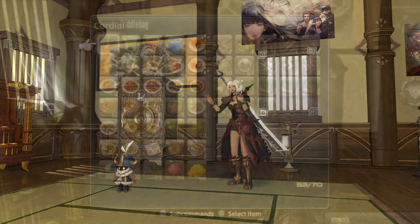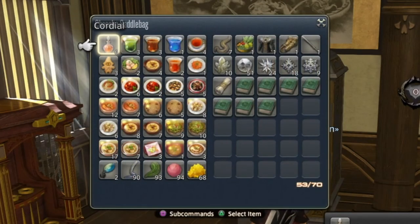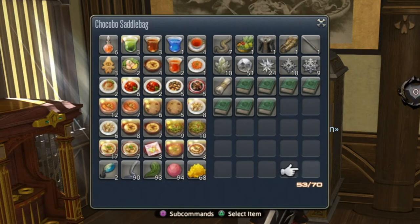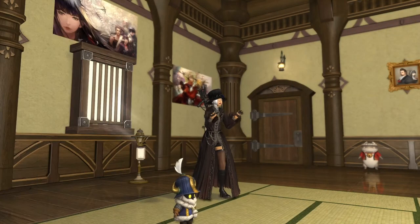The next thing is a chocobo saddlebag. You get 70 spaces in that, and really 70 spaces — you think, wow, that's a lot — but we all know it's really not that much. They could even double or triple that space for us with the chocobo. I mean, they're pretty strong. They can fly with us on them. Give us bigger saddlebags.